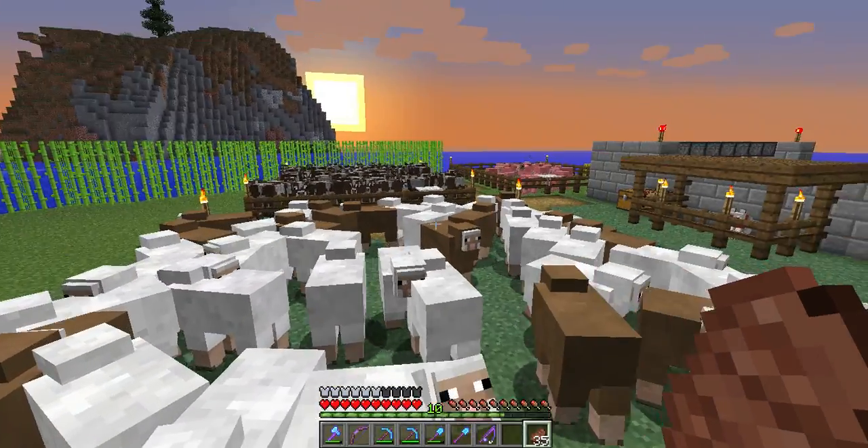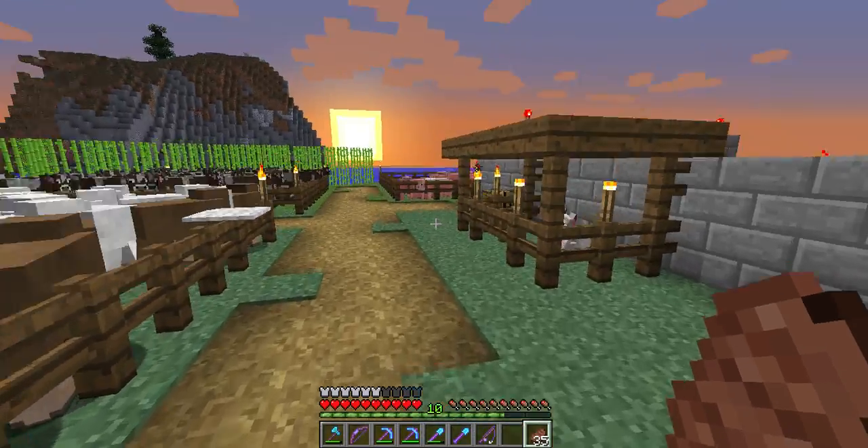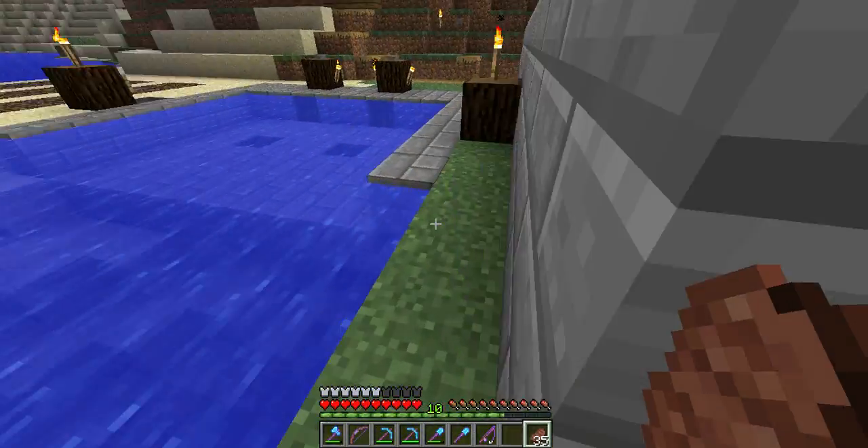We actually tore the whole mountain down and gathered ourselves some dirt and stone and sand. So now we have ourselves another area just for farming. We have a chicken farm, sheep farm, cow farm, and pig farm. Well the chicken farm might have been moved. But anyways, our melon farm as well.